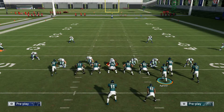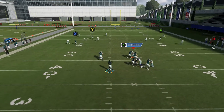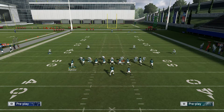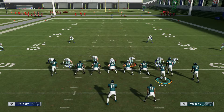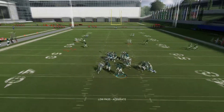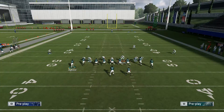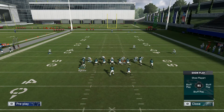Against zone coverages, you mainly just have to watch the right side. You have a short out route and a corner out, and they're going to have to take away one with a user because the sideline zones just don't take away both this year. Kind of like man coverage, if they start to user the right side of the field, that's when you either have the quick slant to the left or the C route, which is going to get behind every single sideline zone in the game.